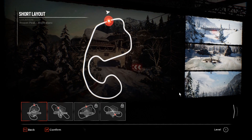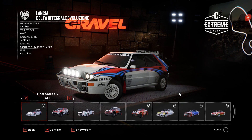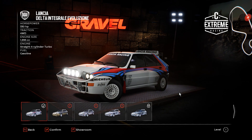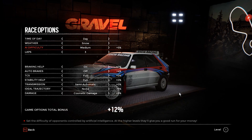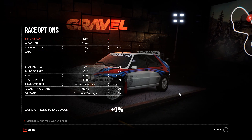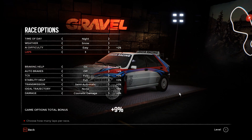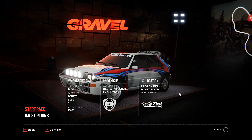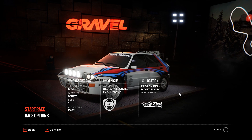I can try the Lancia this time — yeah, this color looks good. For race options, I'm gonna go with easy now because this track is a little more straightforward. I can choose different conditions too — day, dusk — let's play night. I'll go with easy because it's pretty tough actually. I'm gonna connect my controller again.